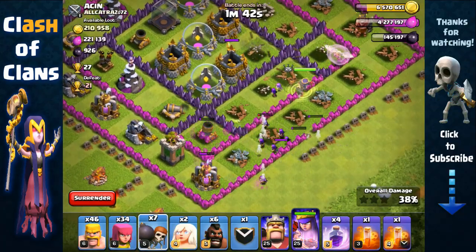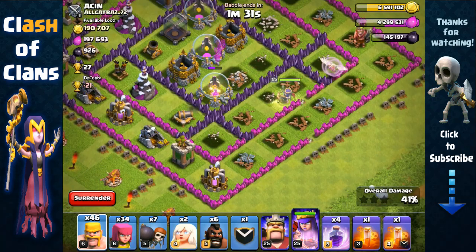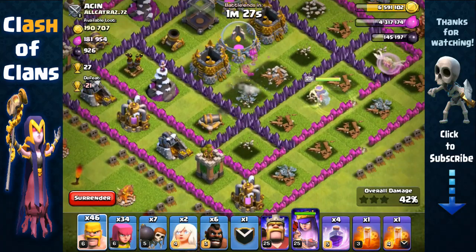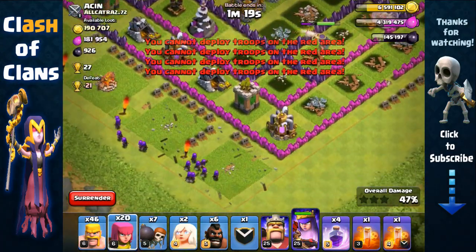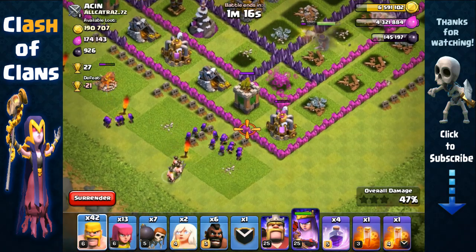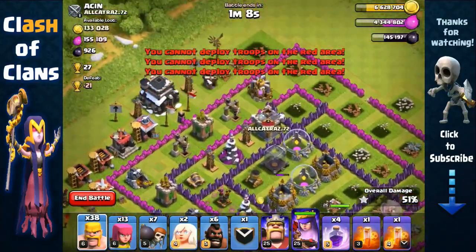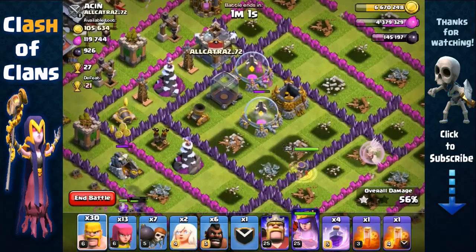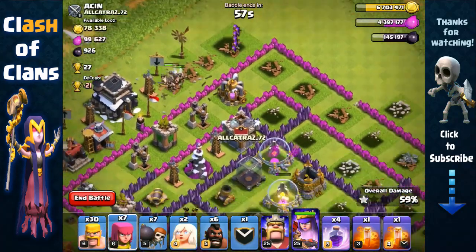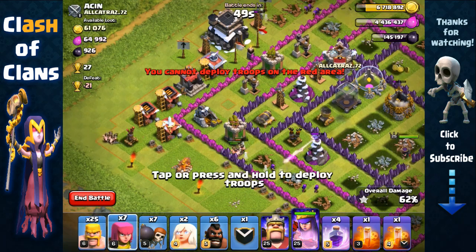She's going for the wall again unfortunately, so we're just gonna break inside and continue to help her. She's gonna go for the elixir storage, then the cannon since the storages are out of range. She's getting targeted by two point defenses — we remove that archer tower quickly. All the resources are right on the outskirts now. We send in barbarians, always paying attention to our archer queen. There's only one gold mine left at the corner, so we remove the air defense and spread our archers.